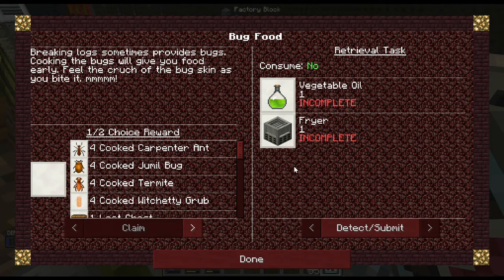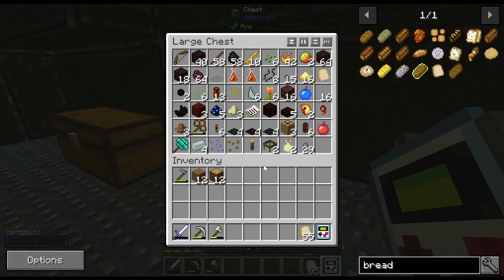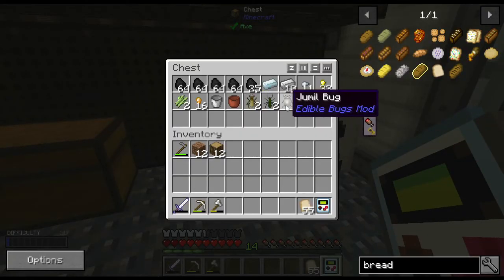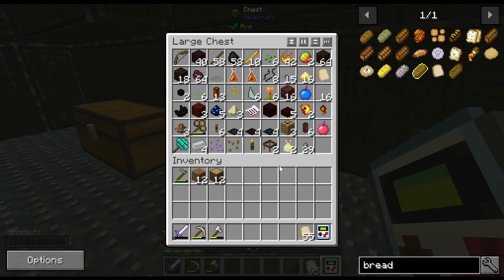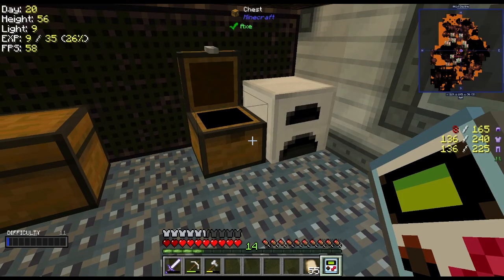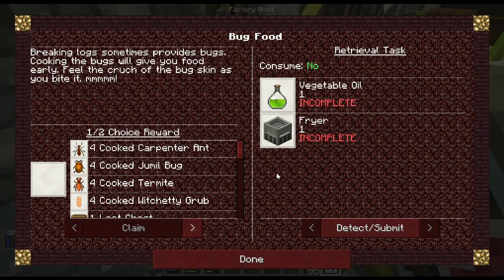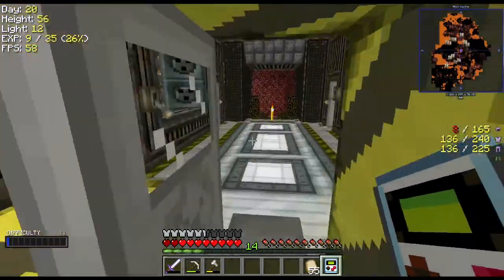I'm thinking there might be other ways to make food. Every now and then when I chop down a tree I've been getting these bugs — not a lot, I've got like five. I sorted them out of my chest over there, and I'm thinking maybe we can deep fry the bugs in the fryer. So the first thing I want to do today is make the fryer.